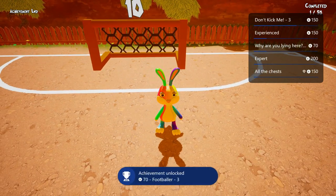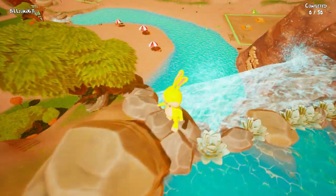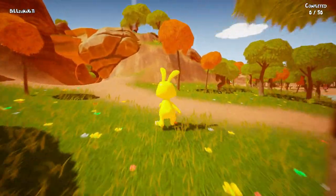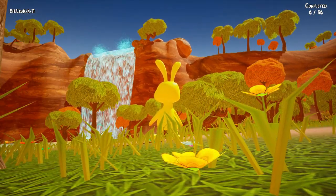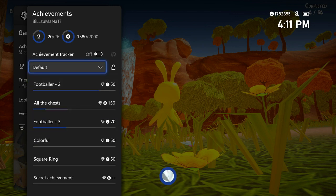Now you have to jump down the big waterfall behind you for an achievement. It was a bit tricky — you need to go through the waterfall and come down. Walk up the left side, go around to the top, then jump down and the achievement should pop.